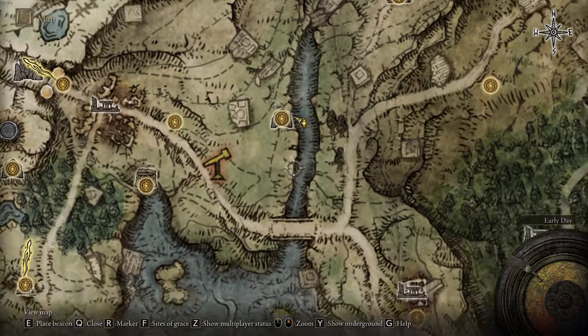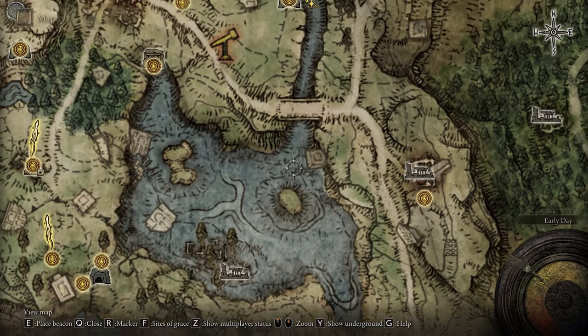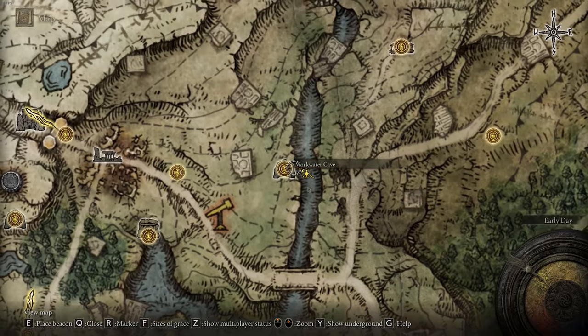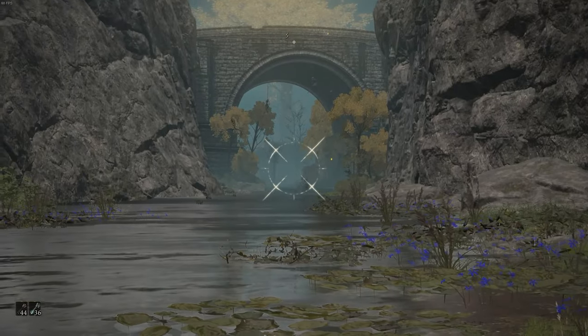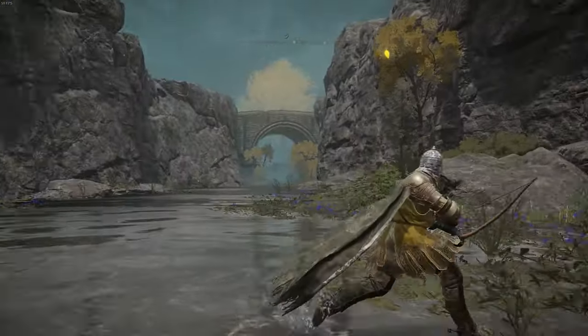I will zoom back in for you. What you're going to want to do is enter this trench from the south — there's going to be this big lake here. You're going to go in this trench from the south, and that'll lead you to this Murkwater Cave. That's the entrance right over there, and this is what the entrance area to the Murkwater Cave looks like.